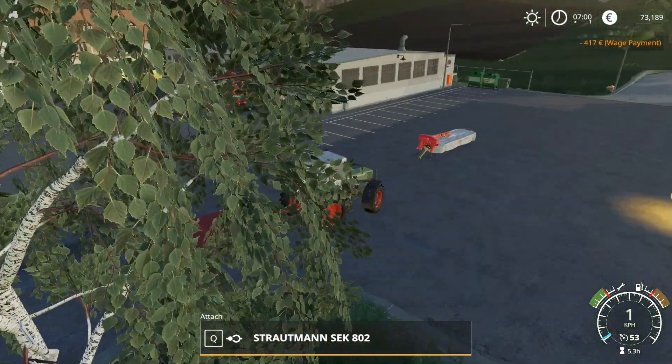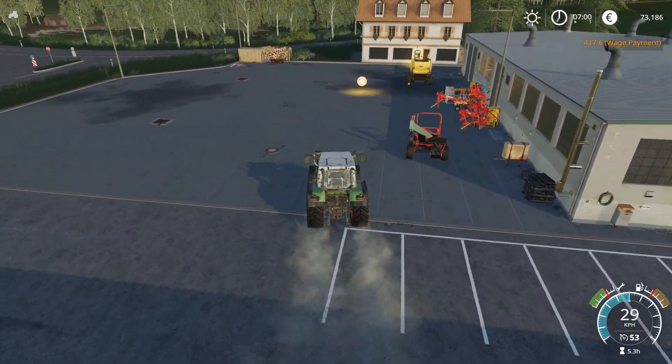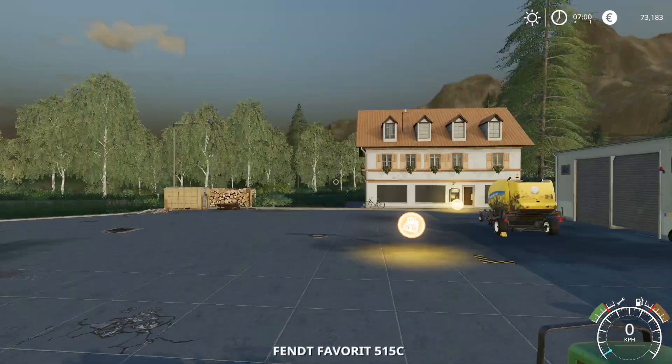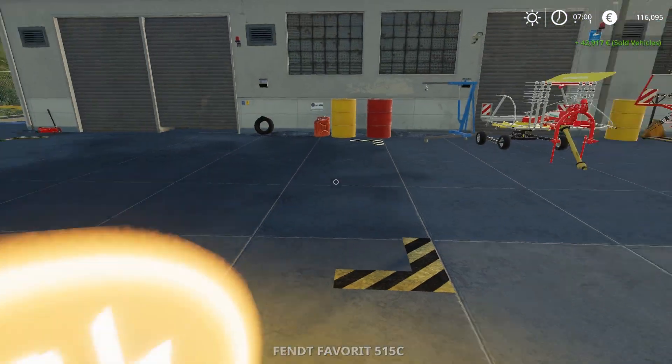Hello everybody and welcome back to Feldsburn. So I told you that we were going to sell some stuff and get another tractor, and that's what we're going to do. The combine is almost full so we definitely need another tractor. We sell this for 42.9, so yeah let's go ahead and get rid of that.